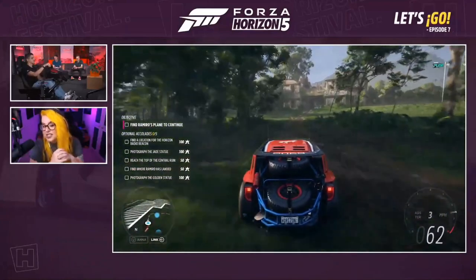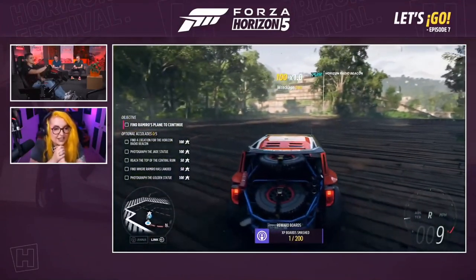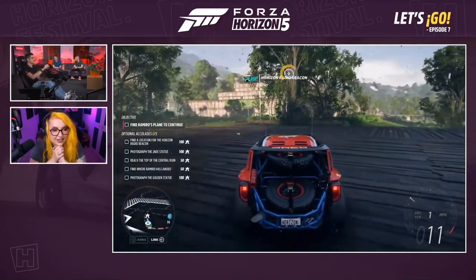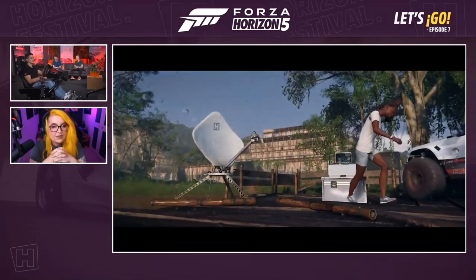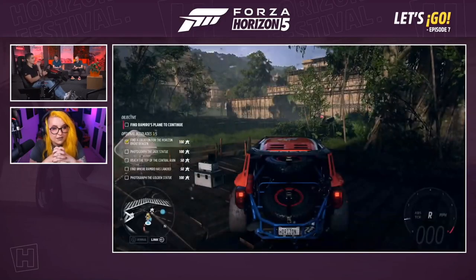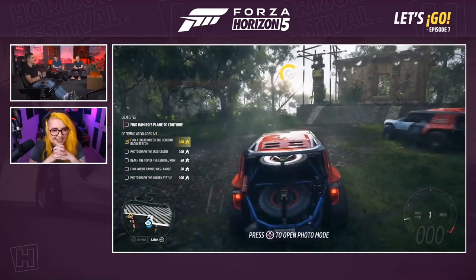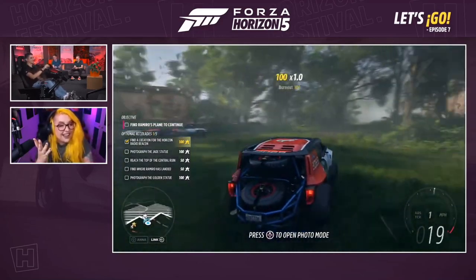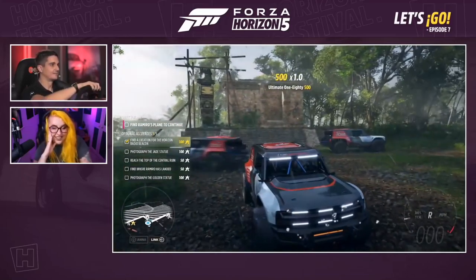Any eagle-eyed viewers will know that this is one of the ruins we went through in one of the very early episodes of these live streams. I think I found just the place for that Horizon Pulse radio beacon. I really like the change of pace in this — it's one of my favourite things about Expeditions. These exploration zones are just really nice to soak in the atmosphere. We found the photo point — this is actually six-player co-op. So if you were in the building, we could have handed you a pad.